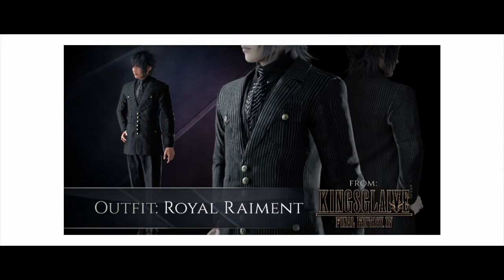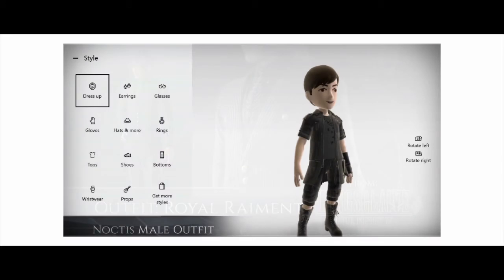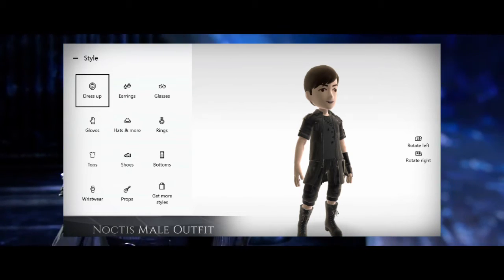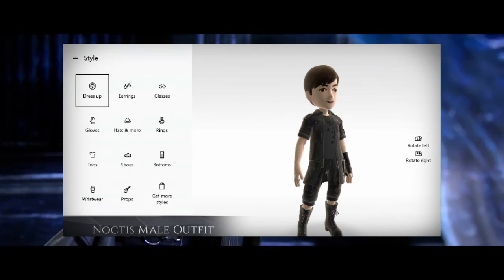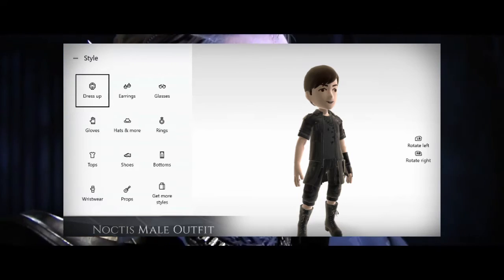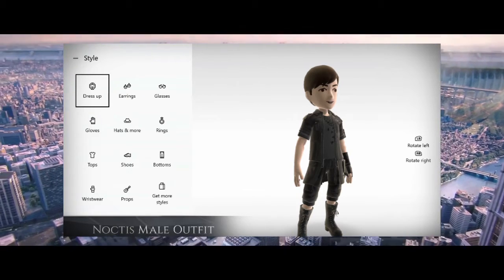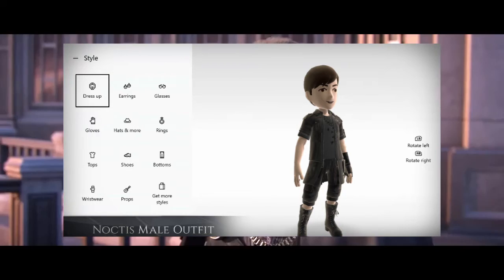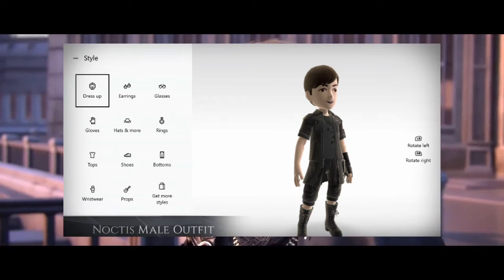The next piece of DLC is a pretty weird but cool one — Xbox One Final Fantasy XV avatars, which include a Noctis costume and a Carbuncle pet. I don't really know exactly how they work, but basically you have your Xbox avatar, and you get Noctis' outfit to apply to your character. Under props you'll also be able to get Carbuncle. In order to get this you just have to pre-order the game digitally through the Microsoft Store on Xbox.